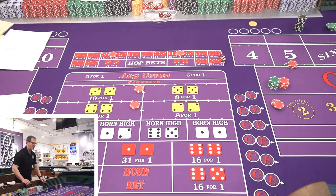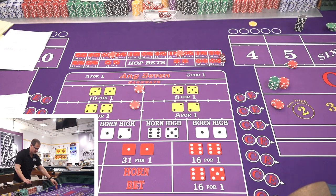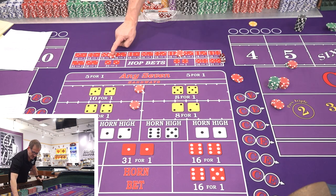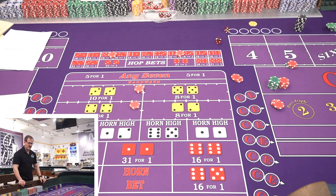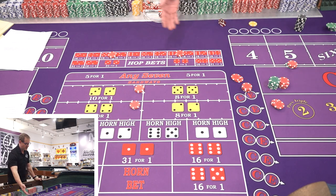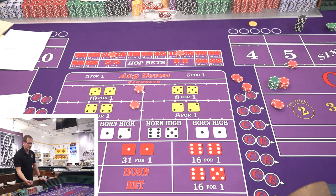Roll three continues: six easy — no field, no easy eight, no hard six. We net $70 minus $10 minus $10 minus $40 — a positive $10. Roll four: three craps. We win $40 in the field minus $20 on the hops — net plus $20. We now have the five covered and everything except the big red. That's 30 ways to win and six ways to lose.